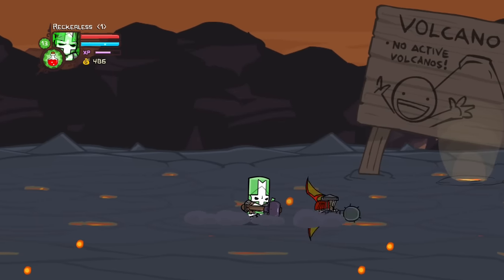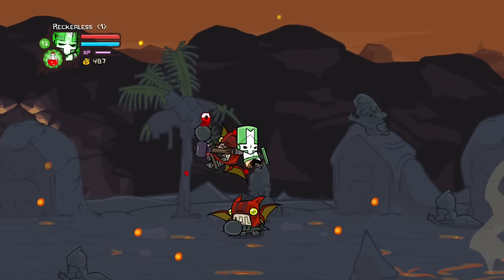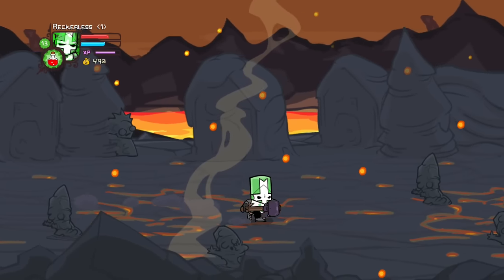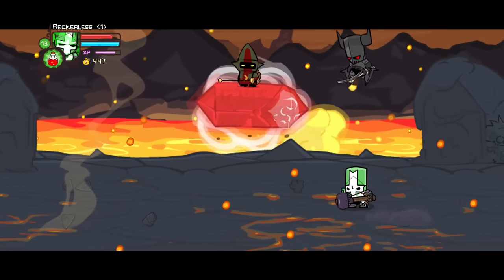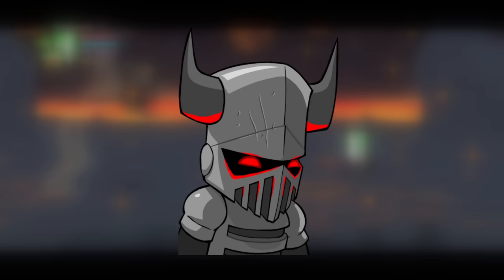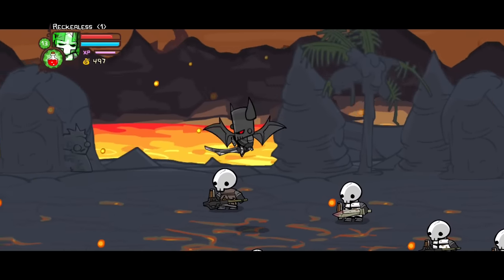After fighting off waves of fire demons, the knights come across the sign for Lava World, but once entering, there are still no villagers — that is until they make a gruesome discovery. The people of the village are encased in hardened lava and frozen in time. The four knights then cross paths with the evil wizard carrying the crystal, along with an unusual looking knight dubbed the Necromancer, who resurrects the dead villagers as skeletons to fight the knights before flying away.